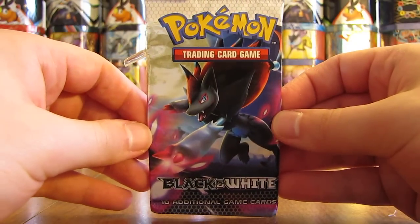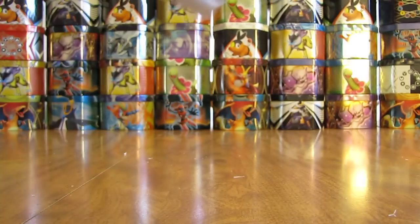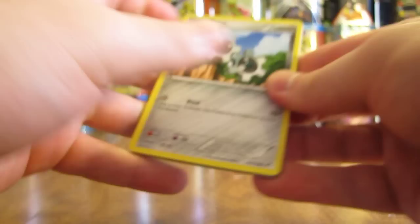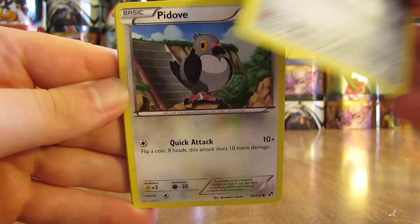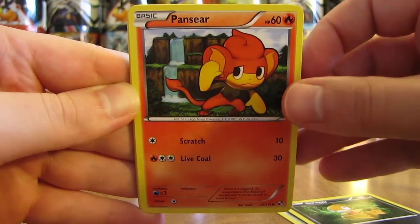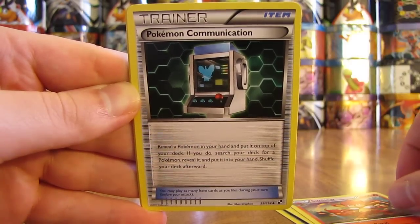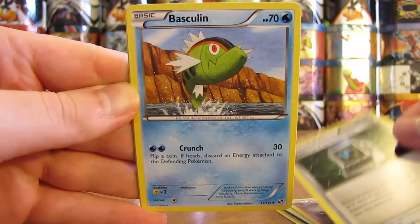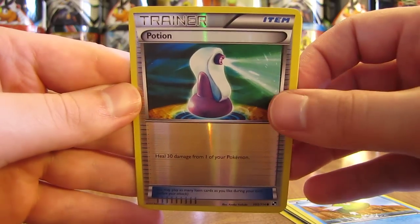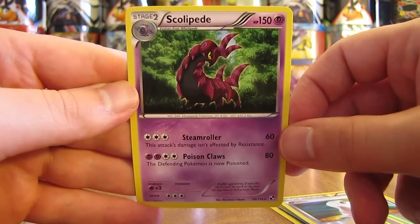Here we have a Zoroark cover artwork on a black and white pack. Moving the rare and Reverse Holo to the back. This pack starts off with Klink, there's a Pidove, followed by Scraggy, Pansear, Joltik, Simisear, Pokemon Communication Trainer, Basculin, Reverse Holo of a Potion — which is just a common trainer card. And the rare in this pack is a Scolipede, which is a non-holo rare card.